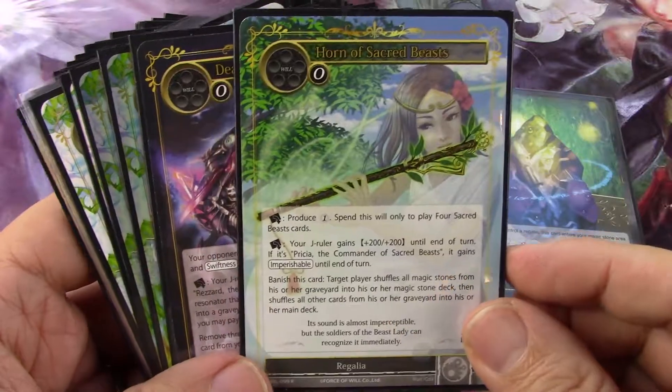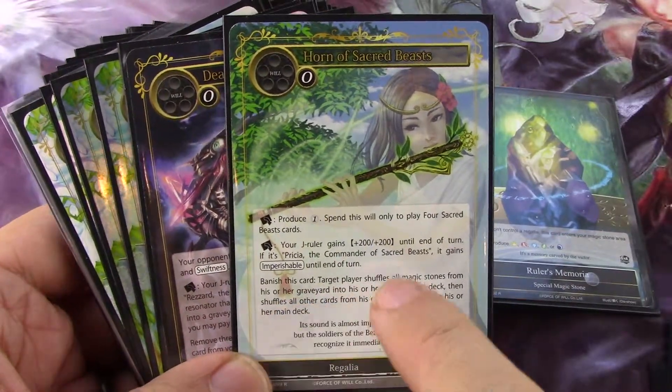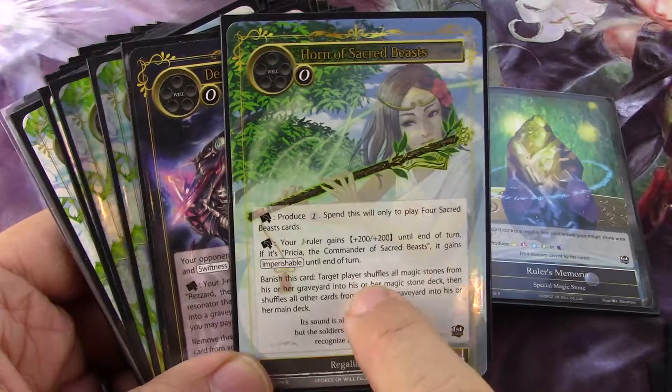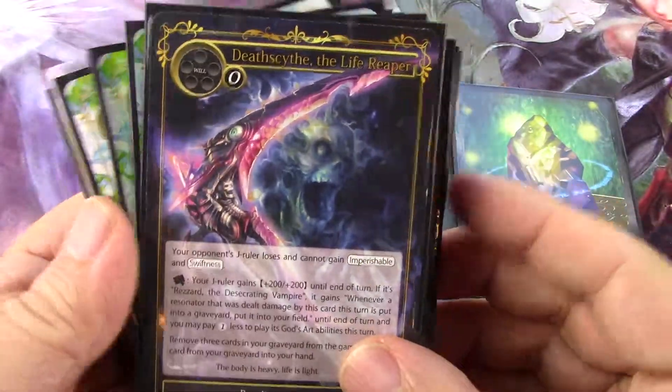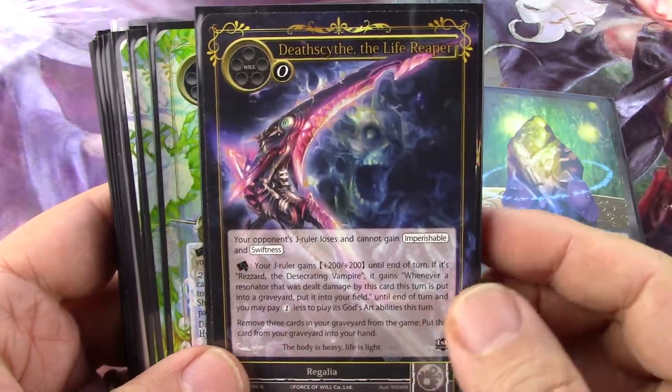It's got a Horn of Sacred Beasts, and as I mentioned before, I think what this card is doing is taking your opponent down to zero will, restarting their will. A Death Scythe.